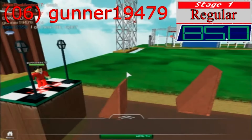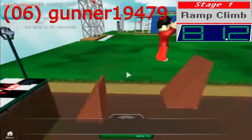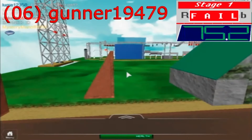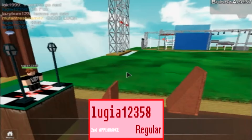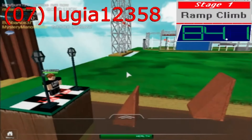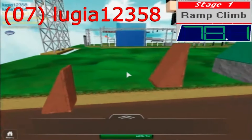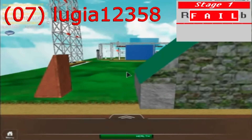Now we're on to our regulars. Starting with our first returning player, Gunner19479 — he made his first appearance in the last tournament. He doesn't even jump off the third ramp, he just walked off. Next up is Lugia12358. Like Gunner, this is his second appearance and he made his debut in the last tournament. On the third ramp — he does what Gunner did and just walked off the third ramp.